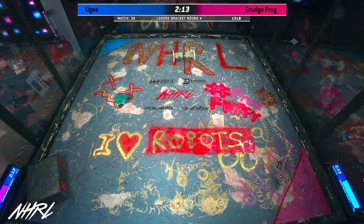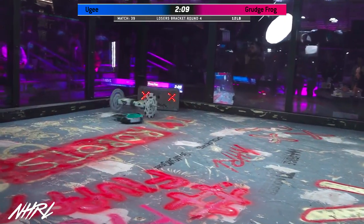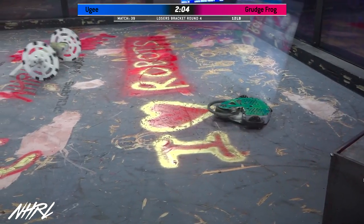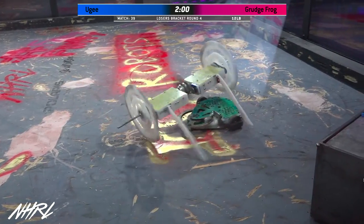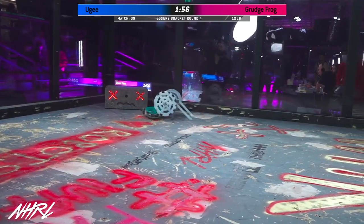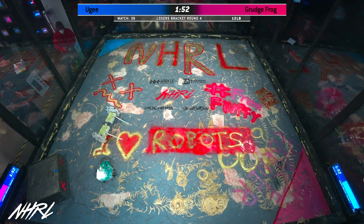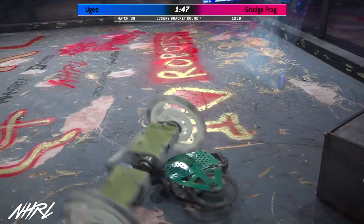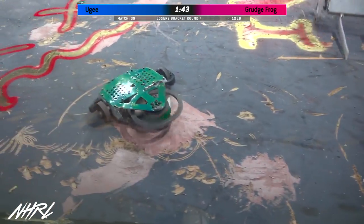So these are two BattleBots builders facing off against one another. We're seeing some pretty deep gouges on the top plate armor of Grudge Frog. I don't know how bad that armor might have already been coming into the match. No, that's mostly new damage — that's gross. Yuge is right on top. This is a dream fight for a bot like Yuge, which is designed to capitalize on bots that are lower with horizontal spinners or drums. It's just a very difficult bot to get your weapon on.